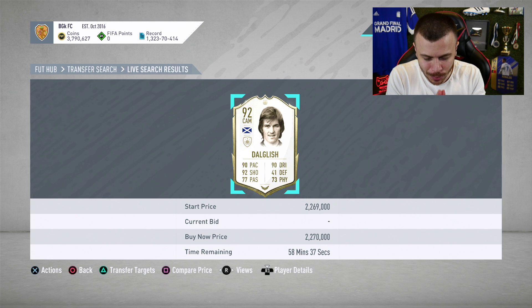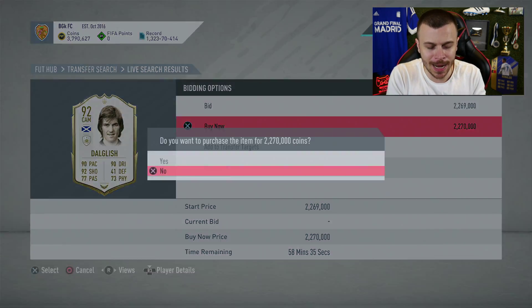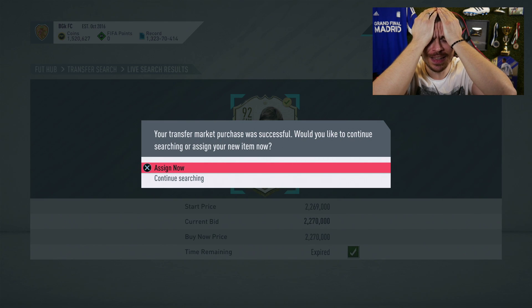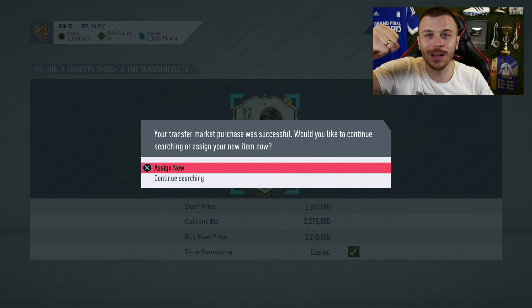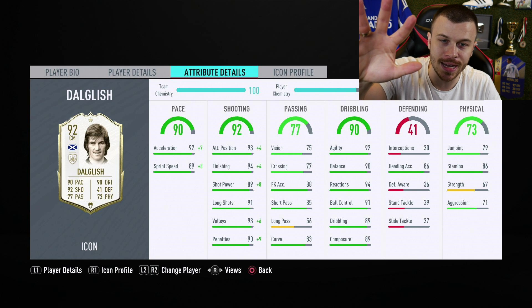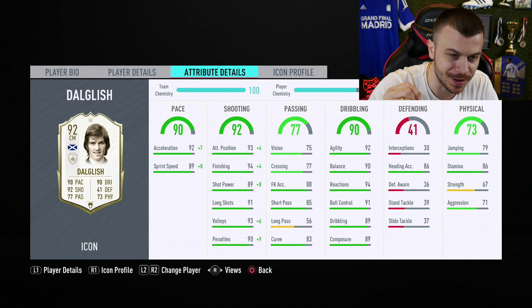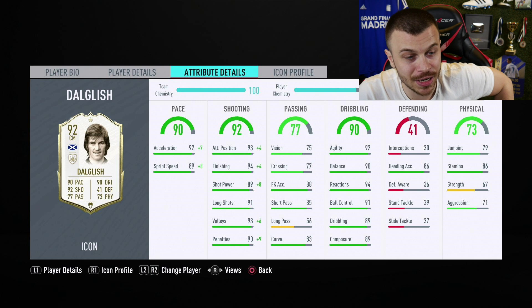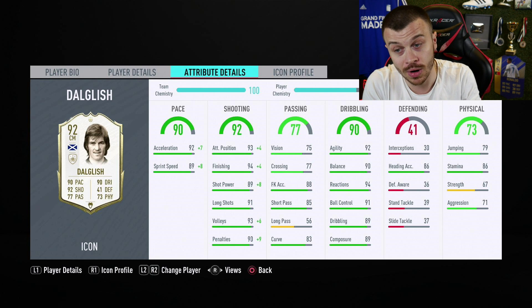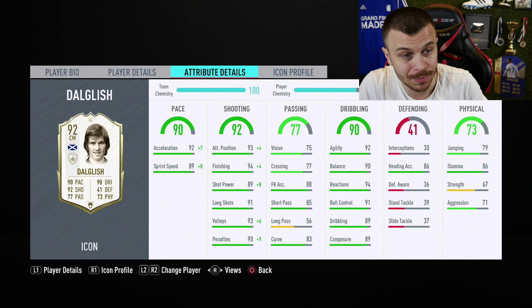That's why I decided to buy a new Prime Icon — I'm talking about Dalglish, 92-rated. Welcome to my club! 4-star skill moves, 5-star weak foot. I'm gonna use him as a striker. He's got 99 acceleration, 99 sprint speed, 99 finishing, 97 shot power, 91 long shots, 90 dribbling, 90 balance, 92 agility, 94 reactions, 91 ball control — absolutely incredible stats.